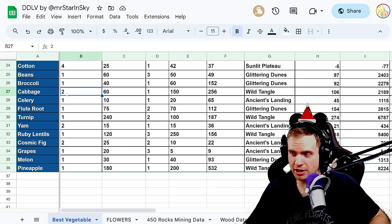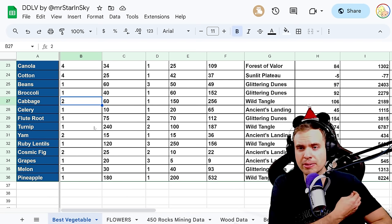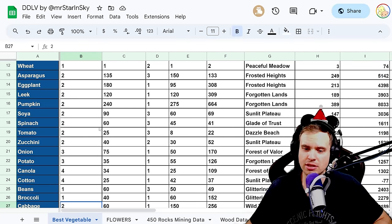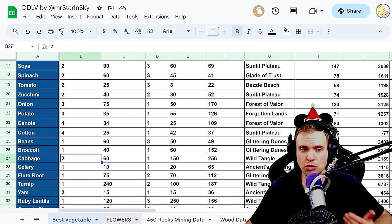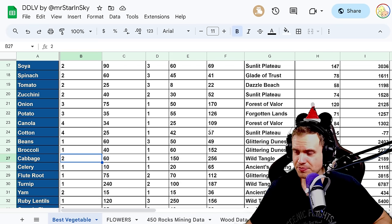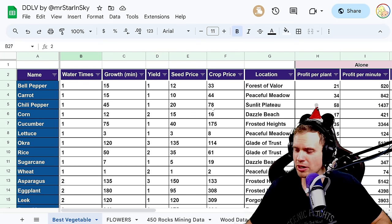If you want access to this sheet, I'll leave the link in the description. It has all the information about every single crop in the game, plus flowers — though I haven't updated the flowers for the new biome yet, I'll be working on it. We have a bunch of cool data here. Let's take a look at how this table works.